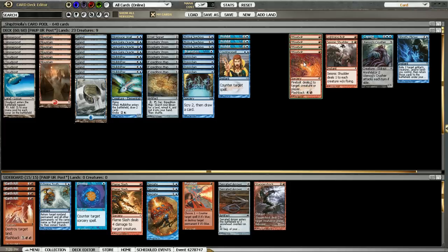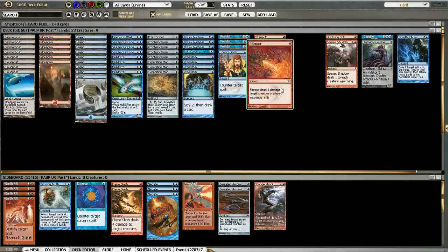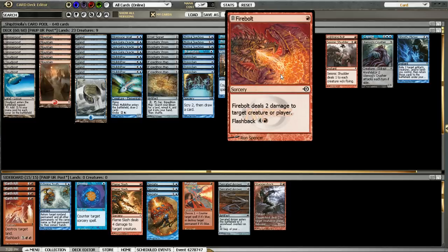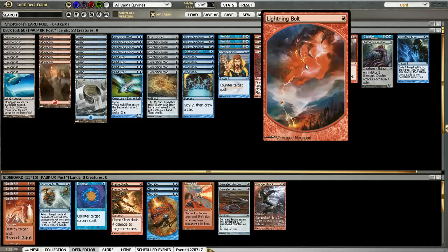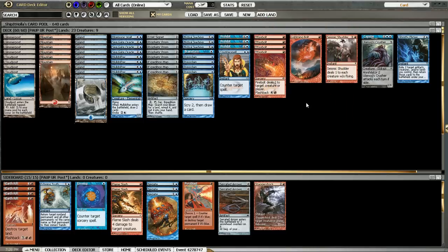Four Firebolts — our burn package. I think Firebolt is the best. There are tons of options in this slot: Flameslash, Lightning Bolt, Staggershock, Harvest Pyre, Electrostatic Bolt, Magma Spray. I prefer Firebolt in the full set because it's a two-for-one, it deals damage to the dome, and it deals the most max damage. Flameslash deals 4 damage, but Firebolt deals 2 and can deal 4 — it's a two-for-one, it is the best. Second to that, I have Lightning Bolt as a tutor target. The instant speed is the next most important thing, and I would play more of these before I went with anything else.